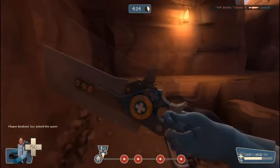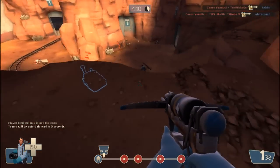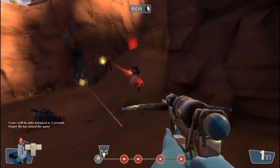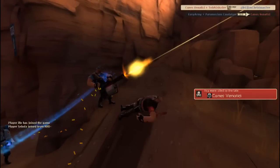I'm gonna try to flank him. The Amputator is - actually I think it's really good. It's like the Bonesaw, only that the taunt heals people. So that's kinda what it does.